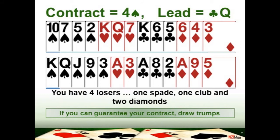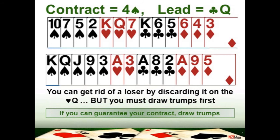If you add those losers up it's four — that's not good news, because you're in four spades and need to take 10 of the available 13 tricks. So your job here is to get rid of one of your losers. If you look at the heart suit, once you've played the ace of hearts and crossed over to play the queen then king of hearts, you'll be able to ditch one of your losers on that winning heart trick over in dummy.